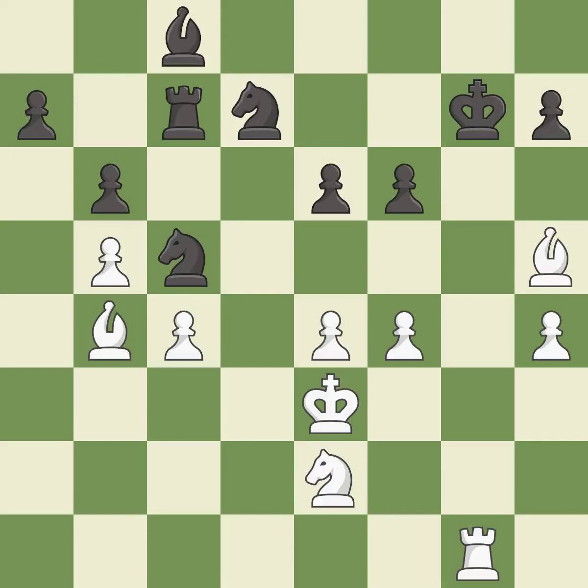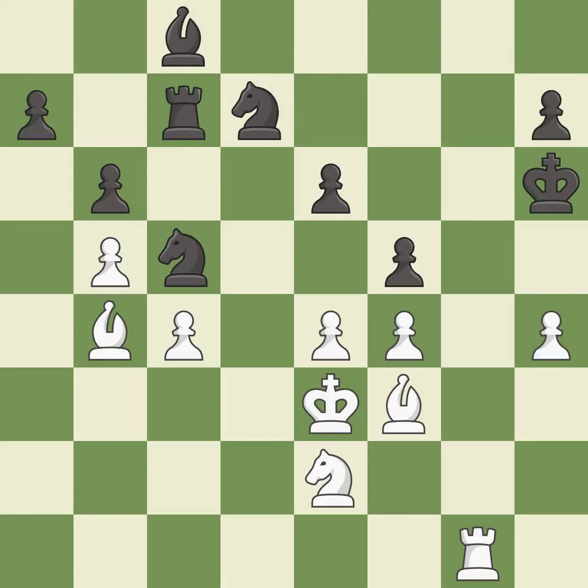This stops the opponent from being able to reveal an attack on a pawn — it is good. This steps away from the checking rook — it is best. This moves the bishop to safety — it is best. This threatens to win a pawn — it is a mistake. This moves the bishop to a more active square, making it gain scope. This threatens to play checkmate and stops the opponent from being able to win a pawn — it is best.